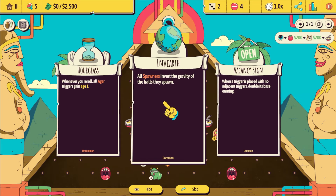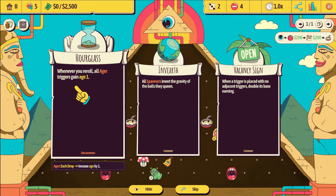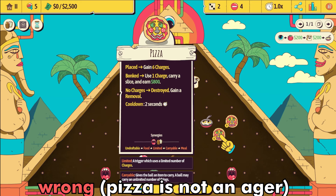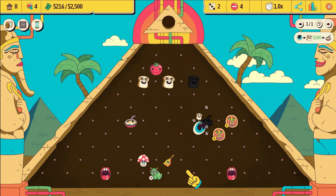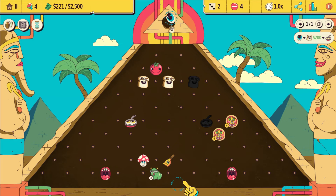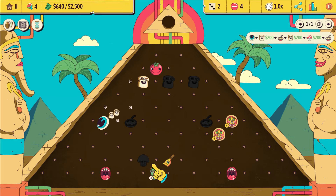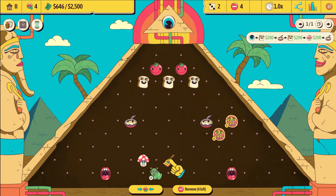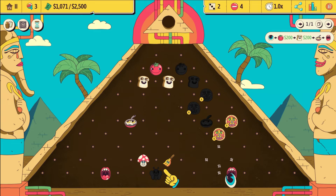Invert the gravity — I don't think that's that good. I don't think vacancy sign is that good either. When you reroll, all age or triggers gain one age. So if we rerolled something, the pizzas would gain a charge — that's pretty good. The caterpillar is already safe. That might have hit the caterpillar, but we saved it. We got a tomato — very nice. We'll put that here. The caterpillar makes it to becoming a butterfly.